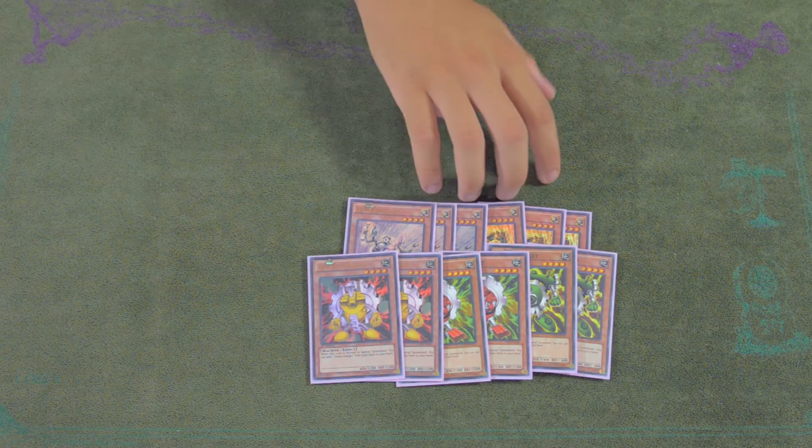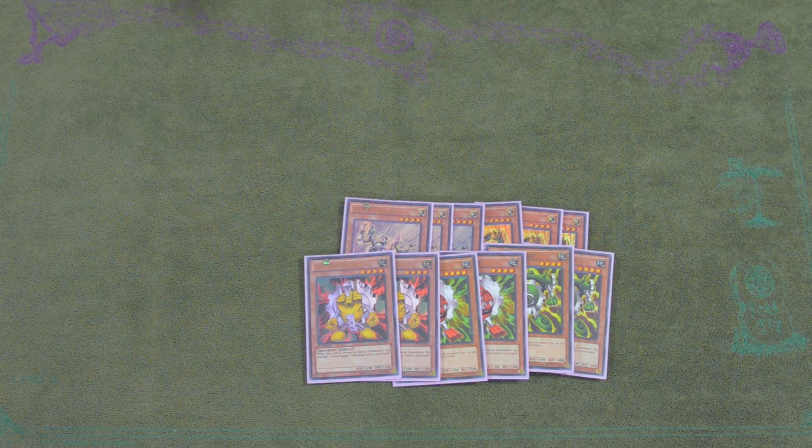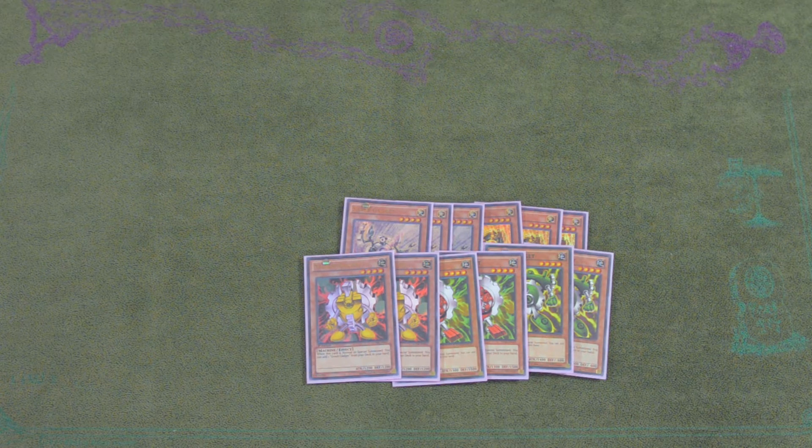So what the new ones do is they also special summon one level four gadget when they're destroyed by battle or card effect — not sent to the graveyard. So it comes up.